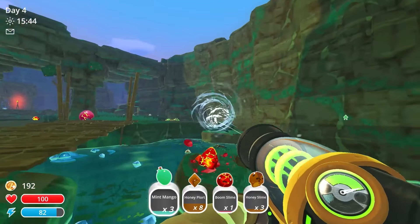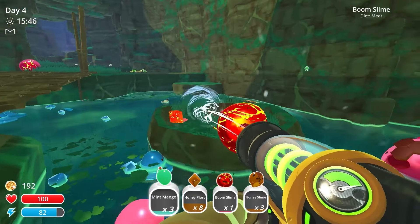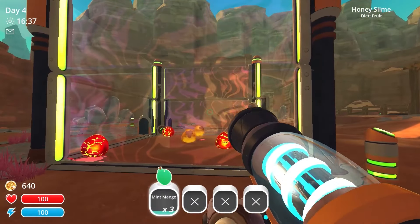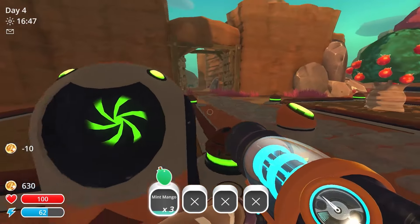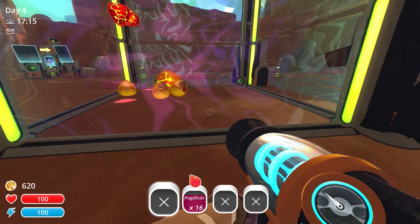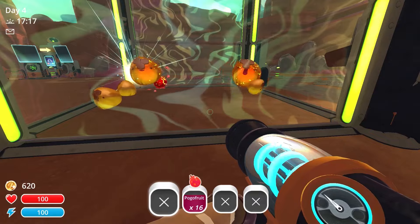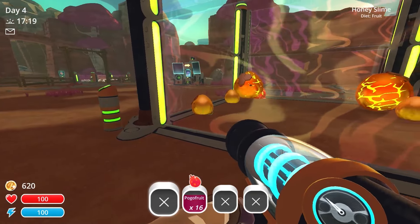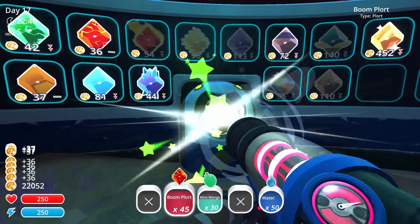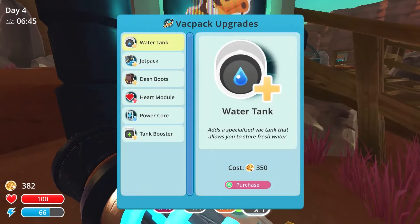Every slime except pink has a diet of fruit, veggie, or meat. When they eat it, they drop one plort, but they also have a favorite food where they'll drop two. This is obviously good, but it gets even better with largos. When a largo eats the favorite food from either of its halves, both halves will drop double plorts. So we'll get four plorts for each mint mango, which just shot up our profits, and we can use those profits for some upgrades.